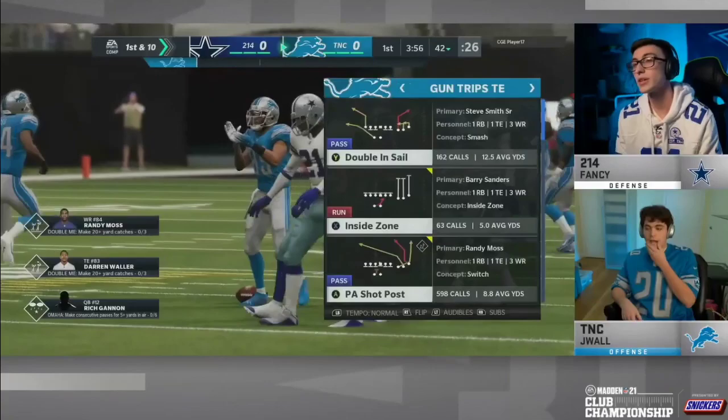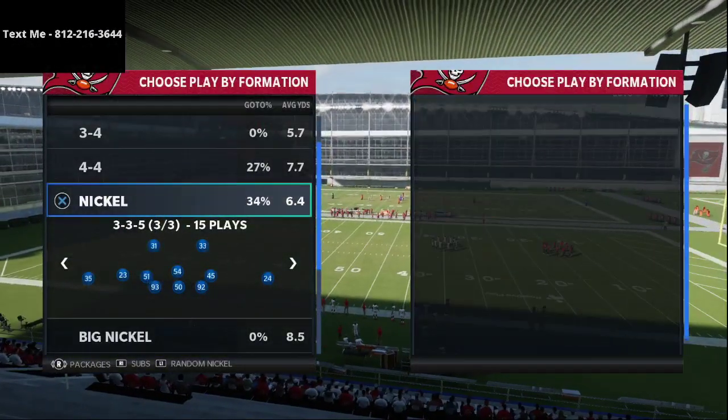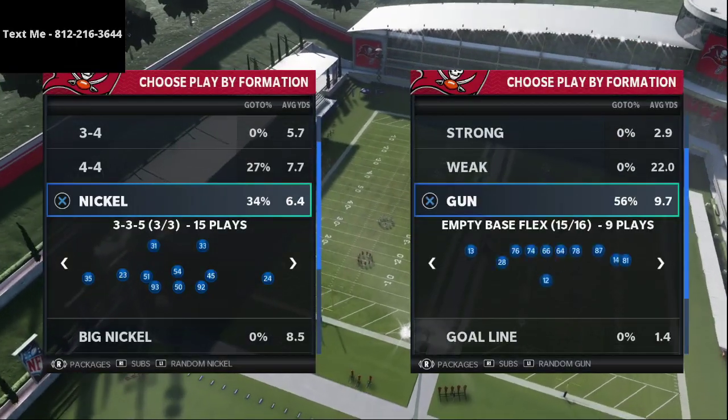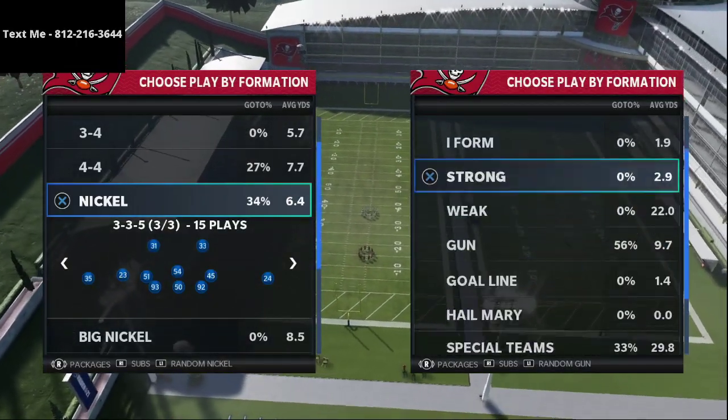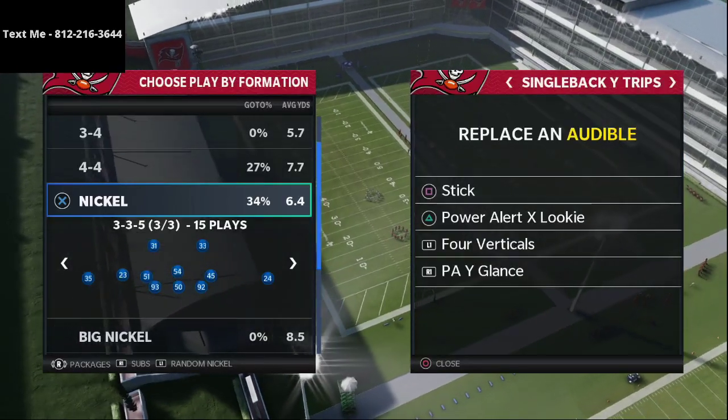We're going to jump over into practice mode here and I have the Las Vegas Raiders offensive playbook booted up. This was Jwall's offensive scheme, and this single back wide trips formation was actually super super important for Jwall.